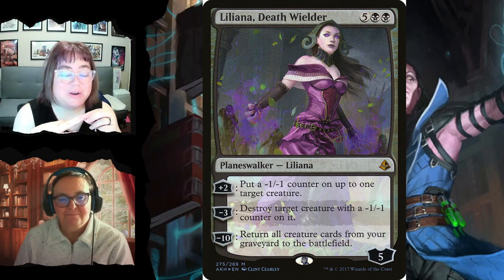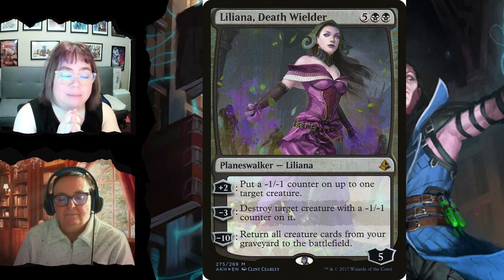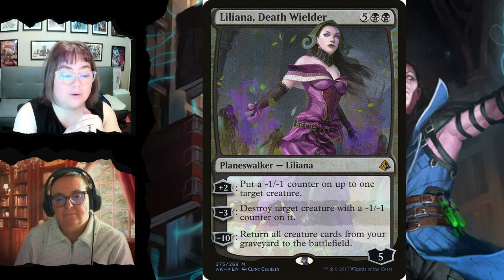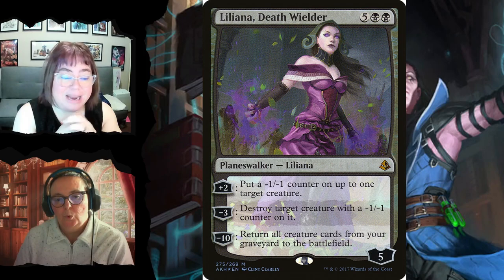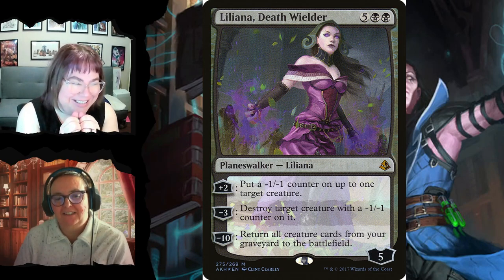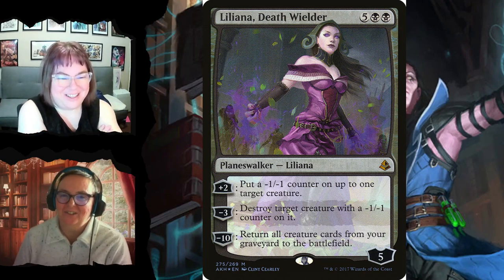Liliana, Death Wielder for seven is a five-loyalty planeswalker. Her +2 puts a -1/-1 counter on up to one target creature. Her -3 destroys a target creature with a -1/-1 counter on it — so she's removal too. Her -10 returns all creature cards from your graveyard to the battlefield. The recommendation is to just play her and pass the turn without explaining anything — if someone wants to read her, fine.